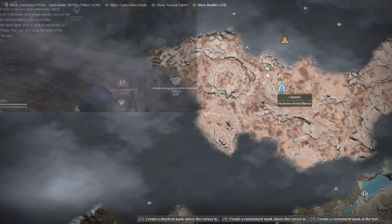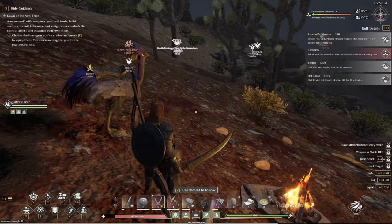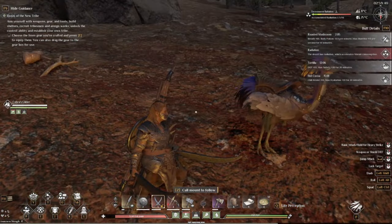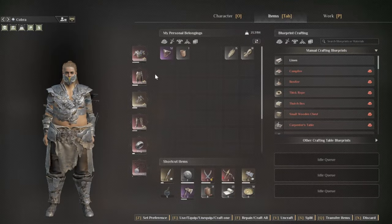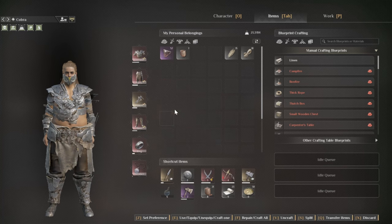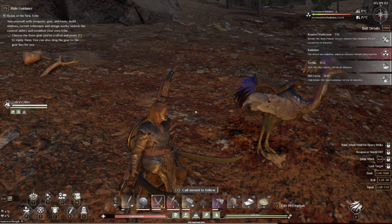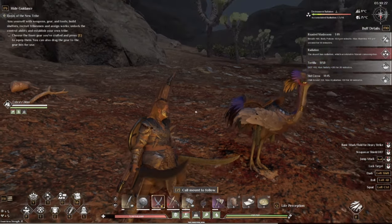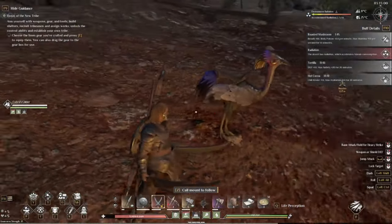In addition to unlocking the portal, you're going to want to be prepared. I recommend bringing iron armor — you can see this is all iron — and some iron weapons. Whether you use spear and shield, which I do recommend especially with the strategy I'm going to show you, or dual blades, whatever you want.